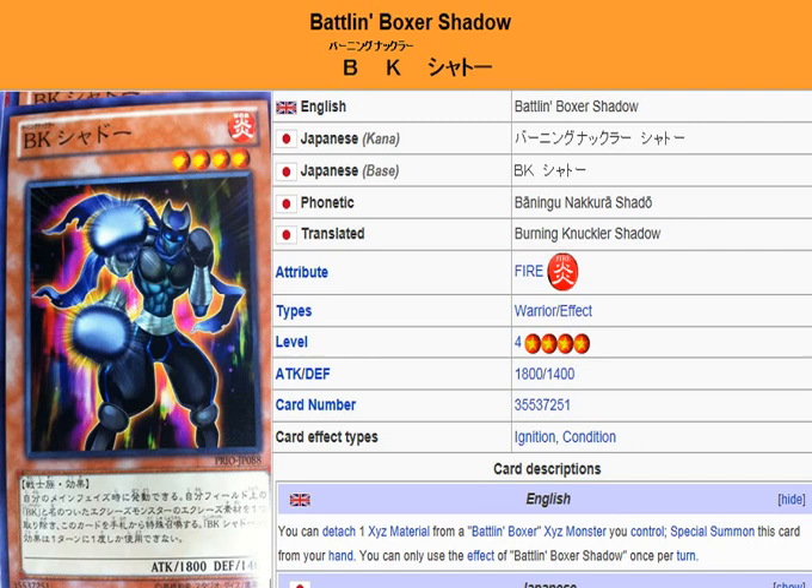What you're doing is special summoning this, so you can still normal summon something like a Switch Hitter, and you can special summon a Battle in Boxer from your graveyard, so you have three X-Seed materials right there to go into Sestis. Then you can rank up into its Chaos form, and really kick some ass.